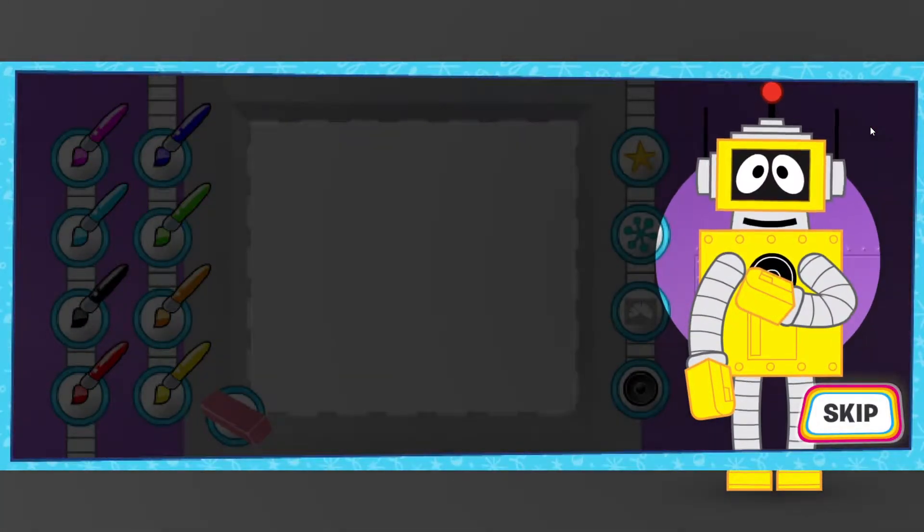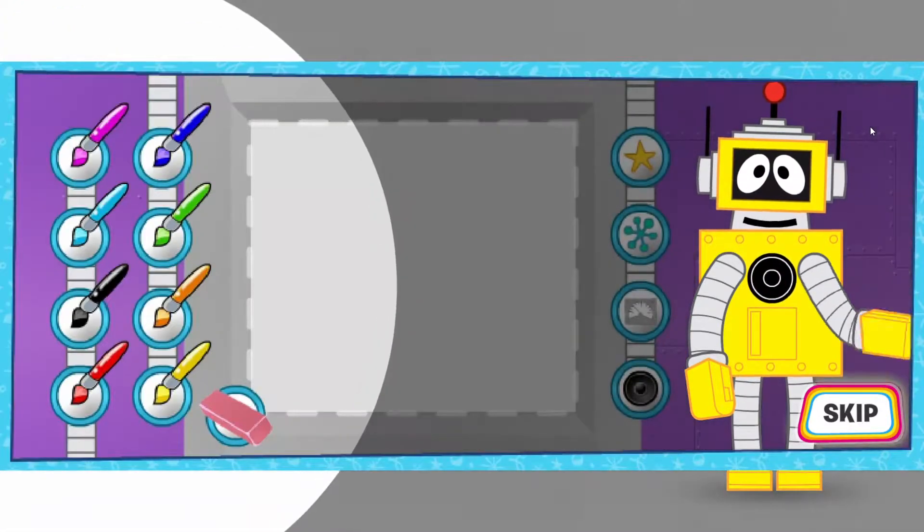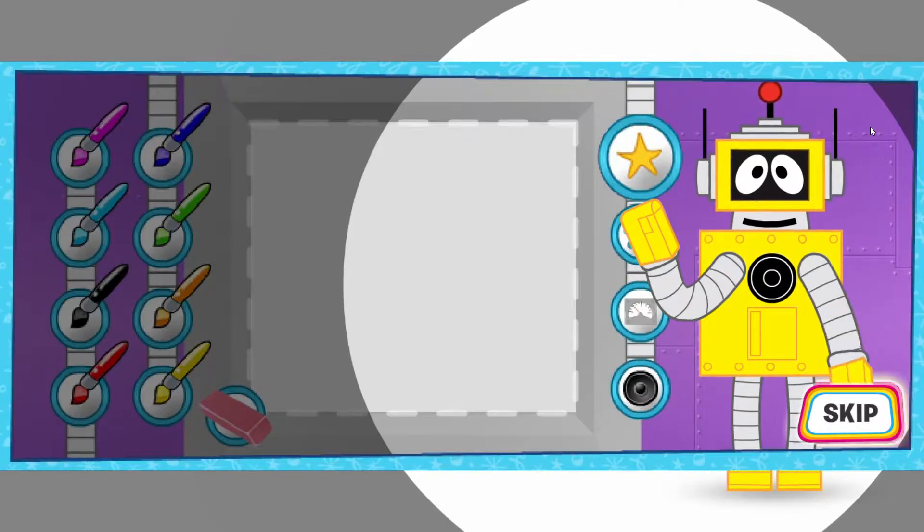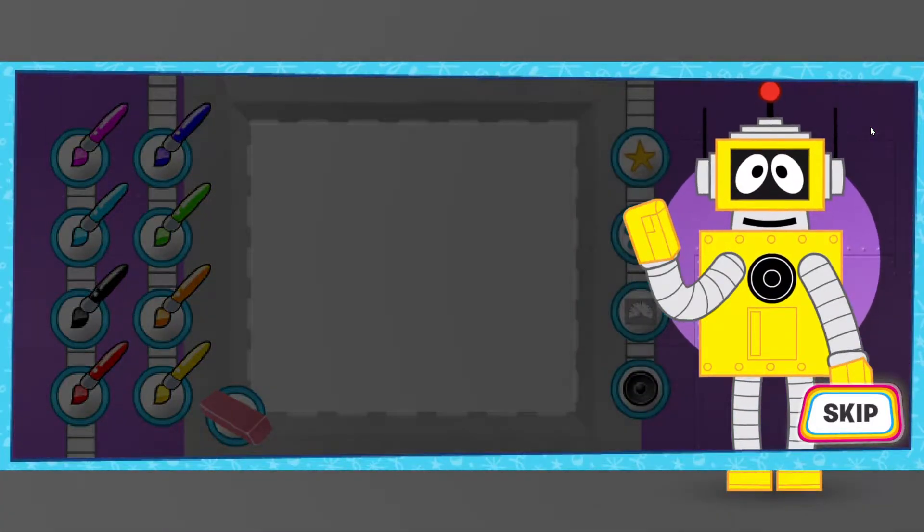Woohoo! Now it's time to decorate your robot! Click on the color brush you want to paint with, or click on a sticker to put the sticker on your robot! Click Done when you're finished!